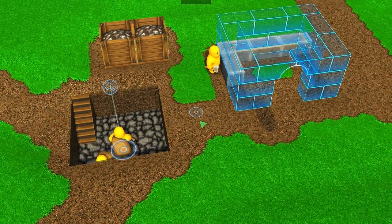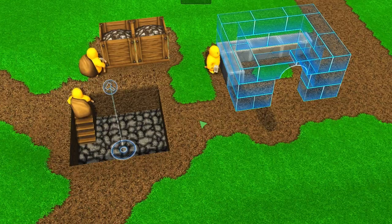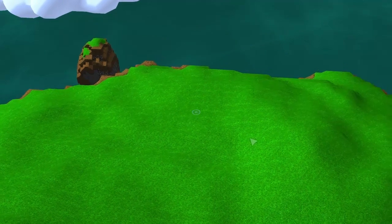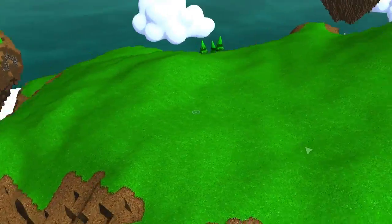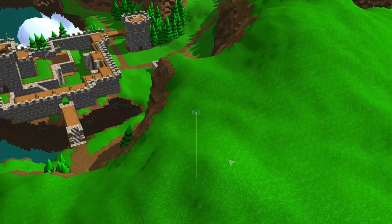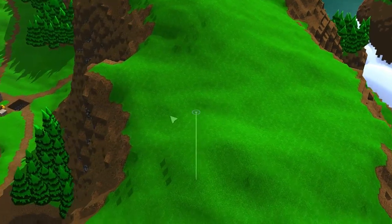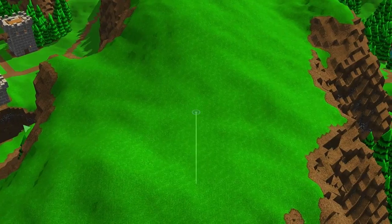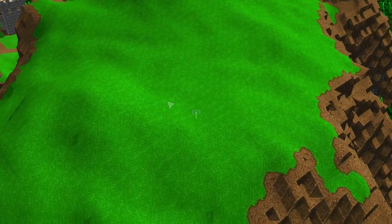I'm now going to pass the mic to Francois, who's going to talk to you about units and different combat mechanics. Hey there. So we just moved on the island — I'll show you that we have the castle right there, and this is the little construction we just made. But now we went on top of the mountain because I need some space to show you the characters.